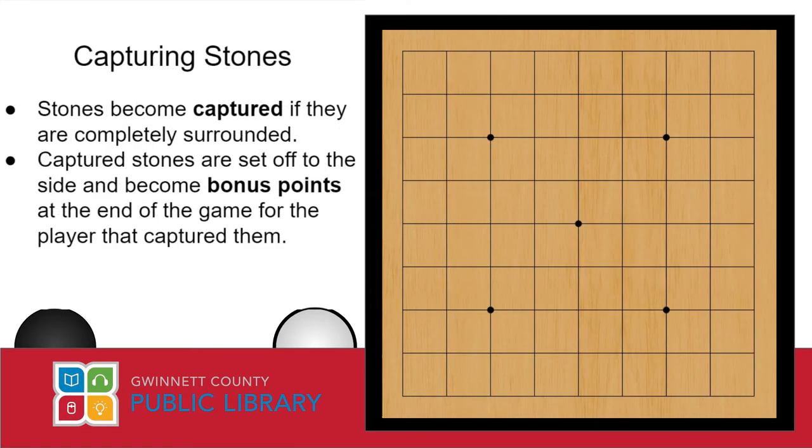There's only one other twist to Go, and that is that if your stones are completely surrounded, then they become captured. Captured stones are removed from the board and set off to the side. At the end of the game, you get to add all of the enemy stones that you've captured to your final score as bonus points.